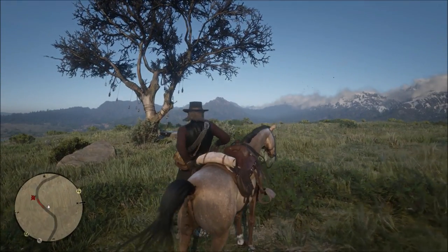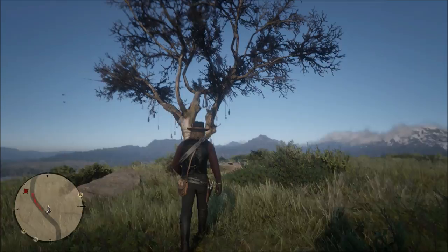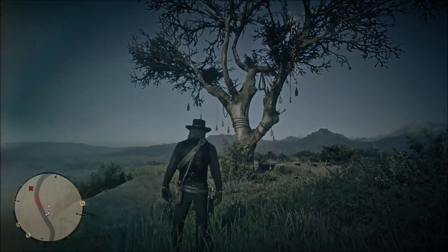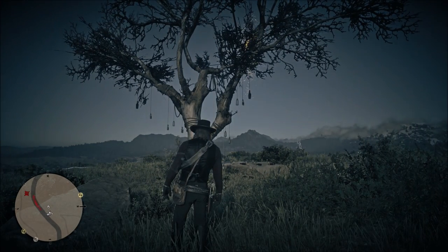Once you get here and get off the horse, you want to come up close and use Deadeye so you can look at the bottles, because one of the bottles is gonna have a gold nugget in it. You just hit Deadeye and you can see the little yellow sparklies right there — that's the bottle you want to shoot.